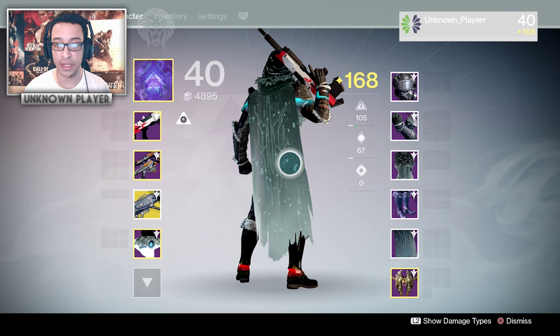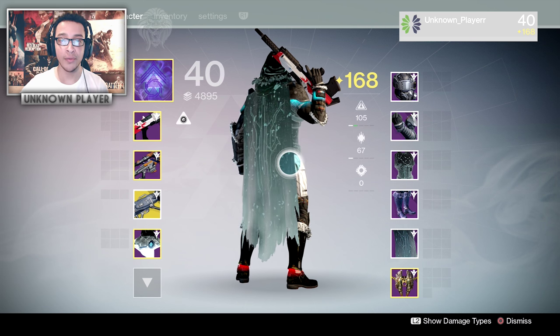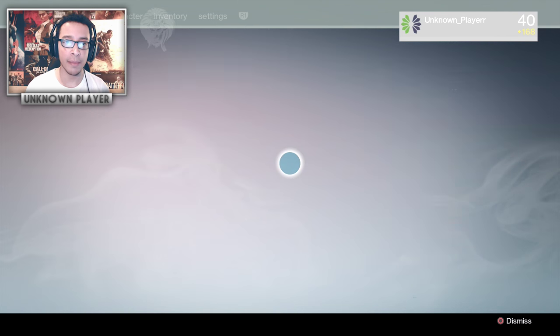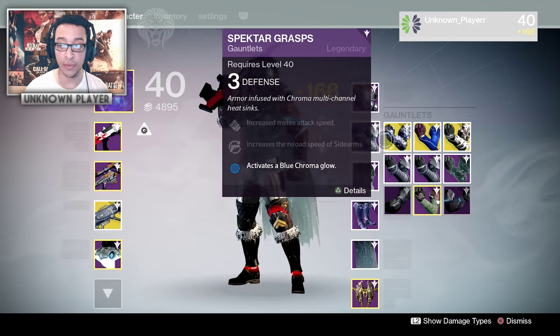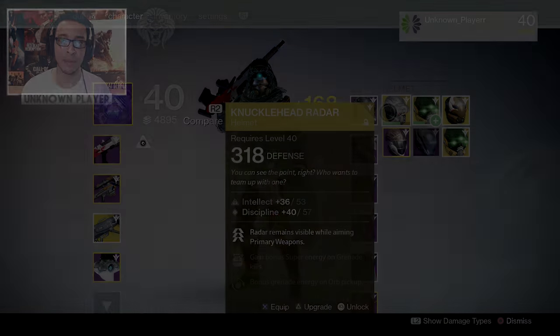And there we go — that is a look at the sterling treasure packages and what you can expect to find inside them, so you guys can know whether you want to buy them or not. Hope you guys enjoyed the video. I also uploaded a video opening exotic engrams and getting 320, 322, 322 gear and a bunch of that stuff, so if you want to see that you can find it as well. Hope you enjoyed the video — I'll see you guys in the next one.